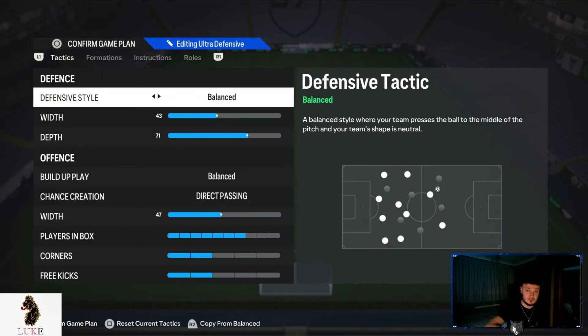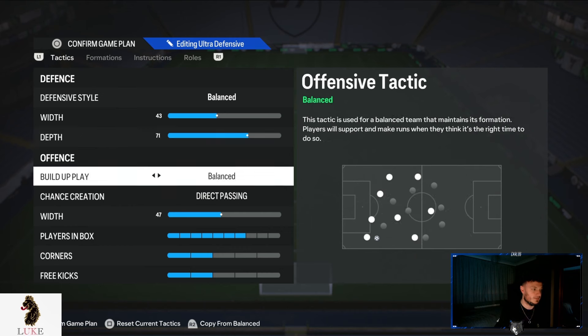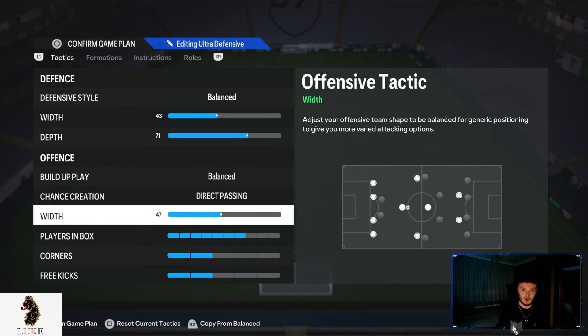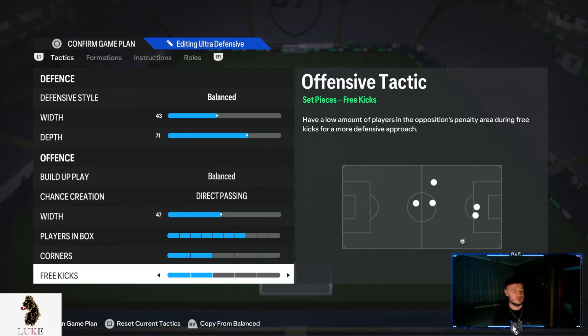So in the 4-2-2 — I did drop a video on this yesterday actually — balanced on the defensive style, 43 on the defensive width with 71 depth. Balance and direct pass are your absolute bread and butter. 47 on the offensive width, seven players in the box, two corners and two free kicks.